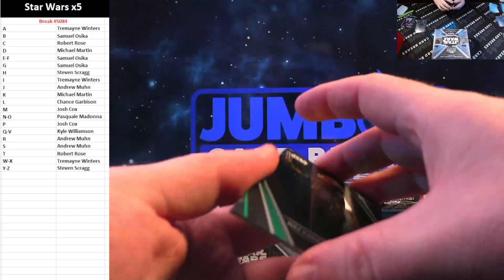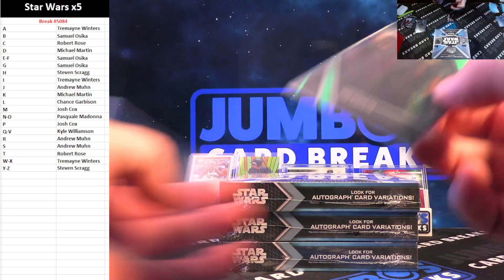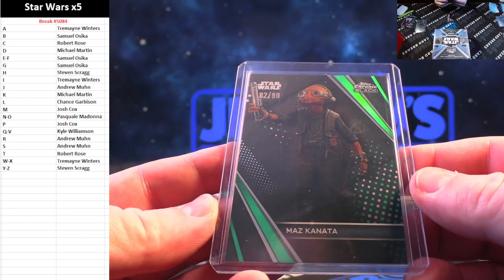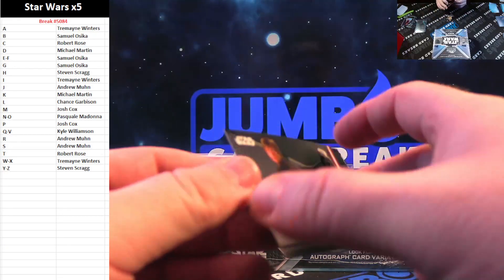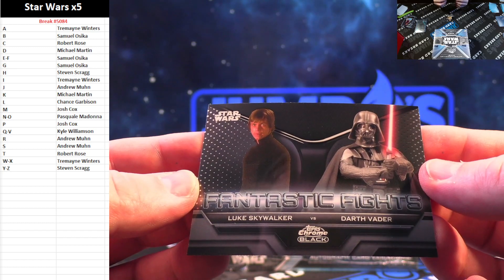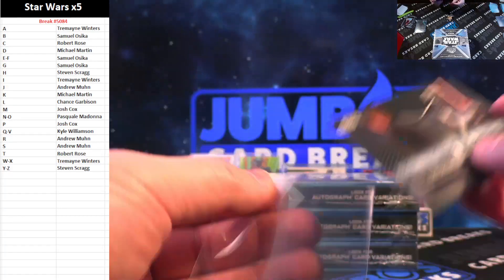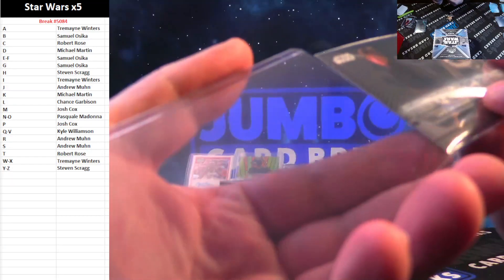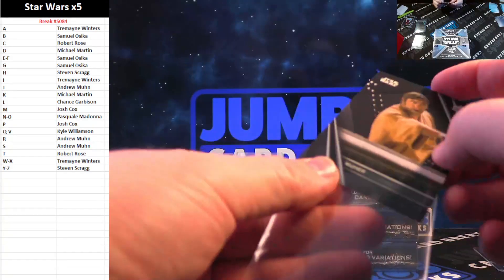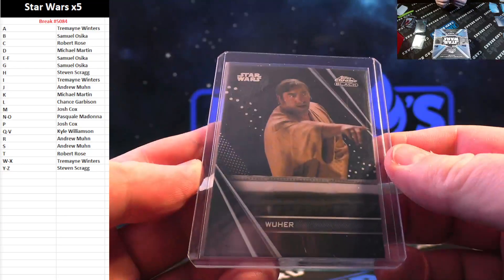Hey man, you've got Yoda for the M spot — Maz Kanata, $2 out of $99, going to Josh Cox. Got Fantastic Fights — Luke Skywalker and Darth Vader. L spot Chance Garveson, D spot Michael Martin — that'll be a random. And for the W spot, Wuher — going to Tremaine Winters. How's he trying to Wuher?